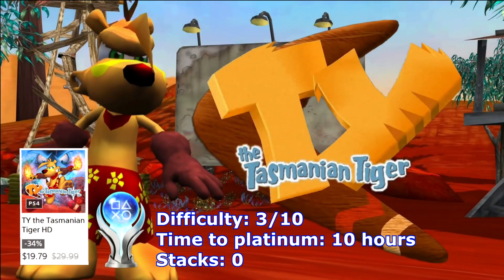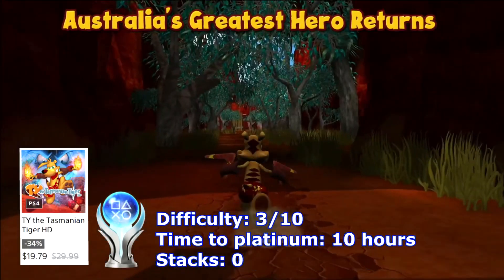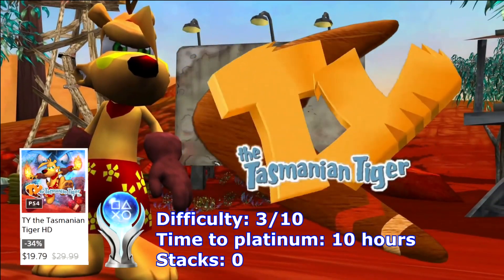The Tasmanian Tiger is a pretty easy platinum trophy. Obviously most of the trophies are related to story progression and collectibles. There are also some cheat codes but be careful, some cheats will lock some trophies.